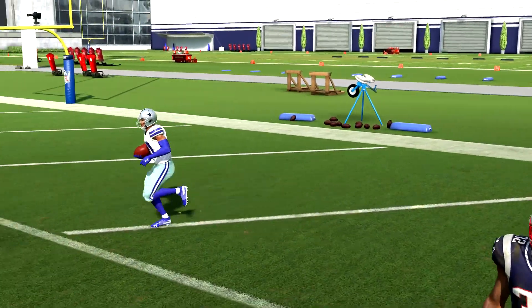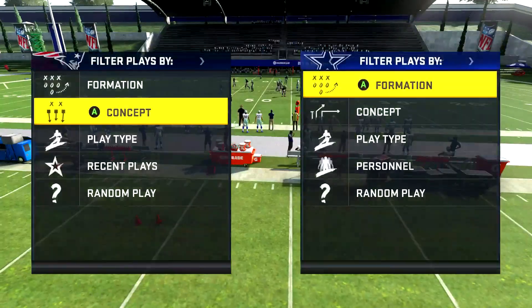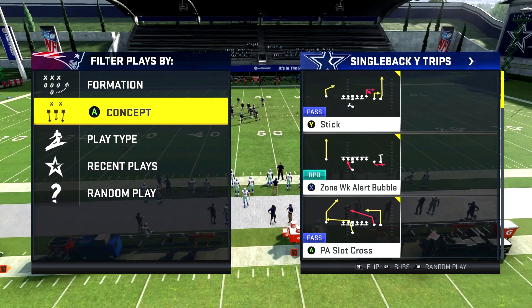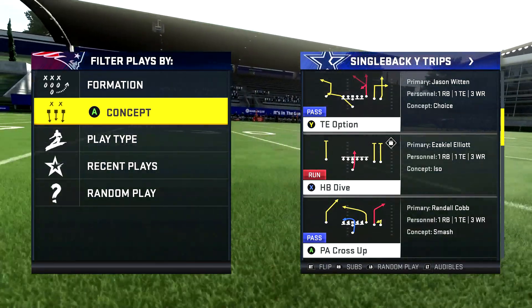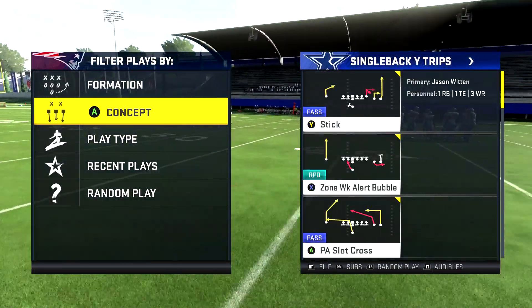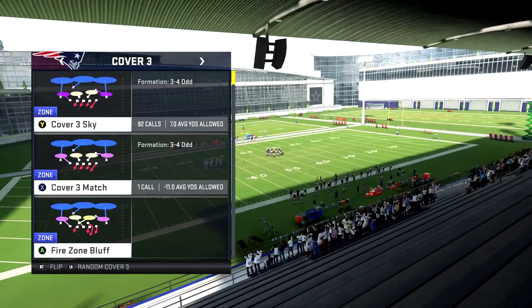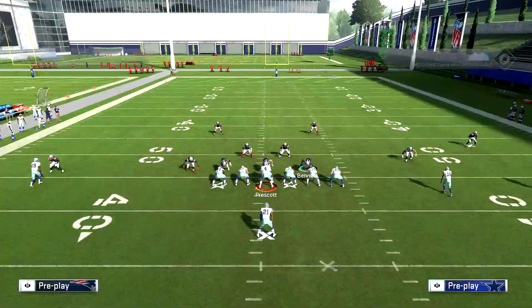Now let's talk about the cover three beating version. I'm on the left hash for this one. It's going to be out of single back wide trips. The name of the play is the PA Crossup. Let me just make sure — yeah, it's the PA Crossup. So PA Crossup against a random cover three, then we'll play pass commit and all that.